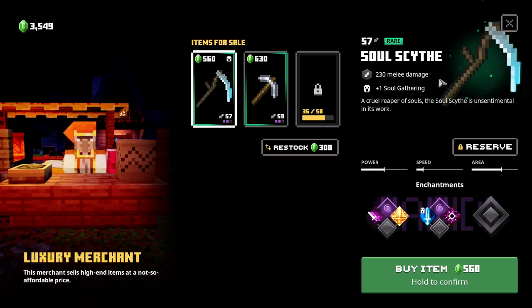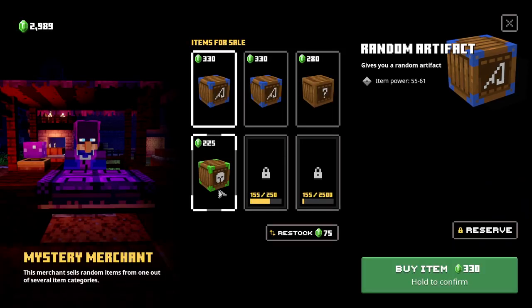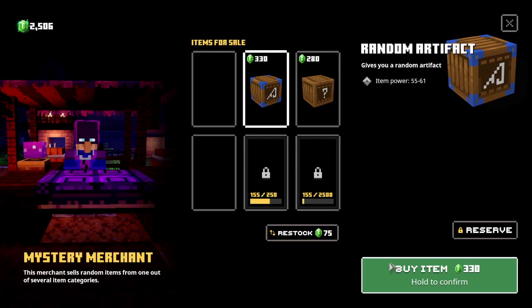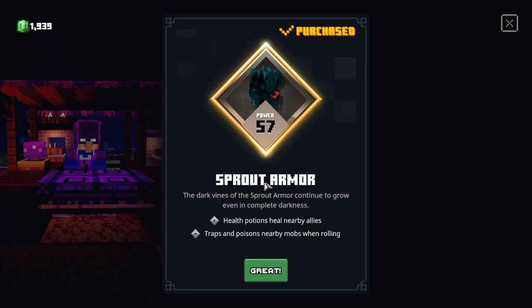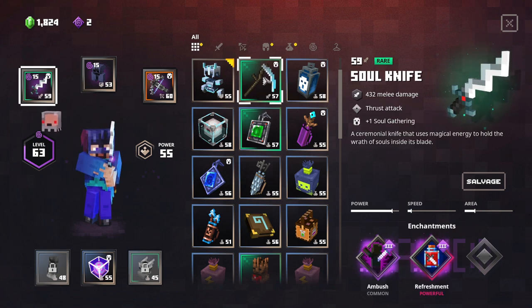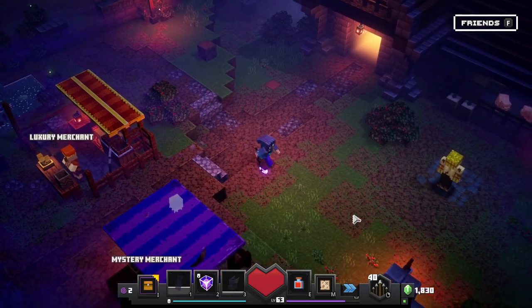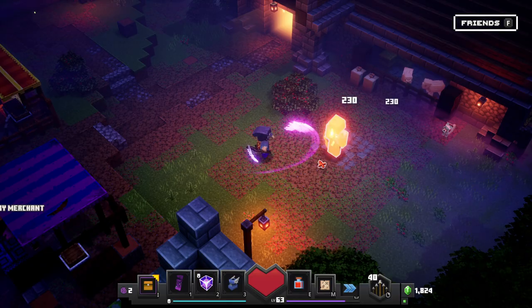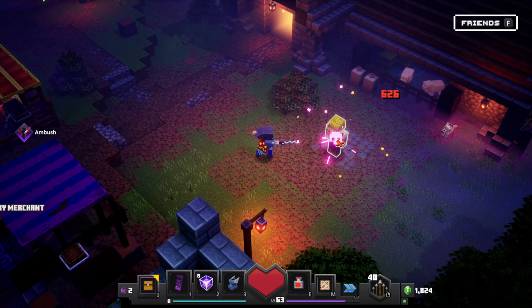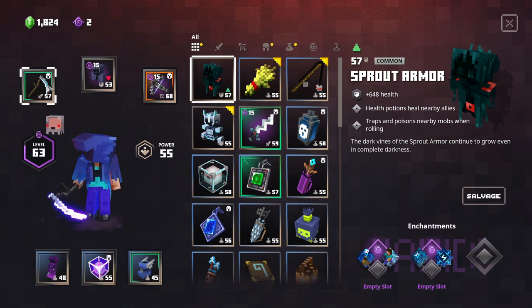The Soul Scythe — I don't know if we've seen this before. It's not too expensive compared to what we have. 'A cruel reaper of souls, the soul scythe is unsentimental in its work.' It gives plus one soul gathering, so might as well try it. Looking at the sword comparison: this is power 59, that one is 57, so it is a little lower on damage but does give plus one soul gathering. The attack rate is much lower but there's 626 damage each time.